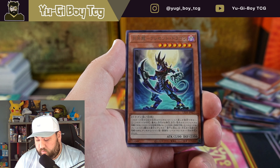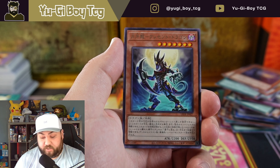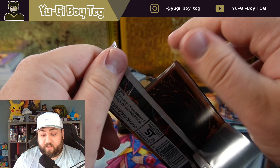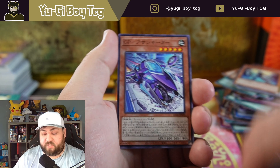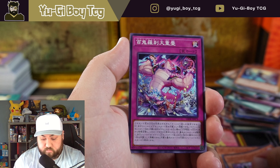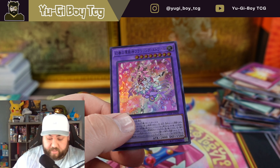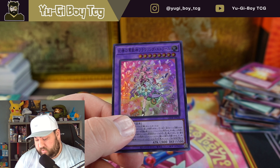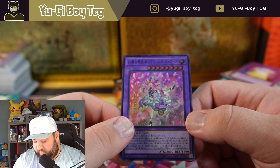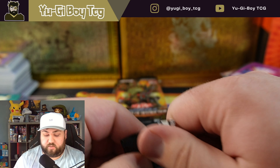Got a couple packs left, really hoping for a quarter century rare. Oh my god, what is that? A retrain — I'm trying to remember what it's a retrain of. Michizuno — the Moonfang Dragon. I know that's a retrain. I think I like the original artwork better — obviously it's a different card, but I think I like the original card better than the retrain just based on the look. Another super rare.